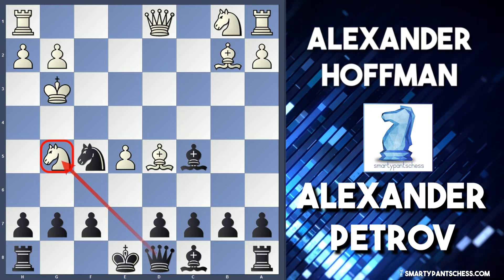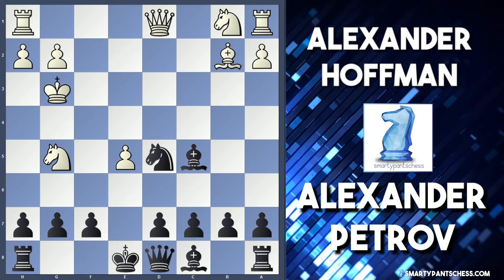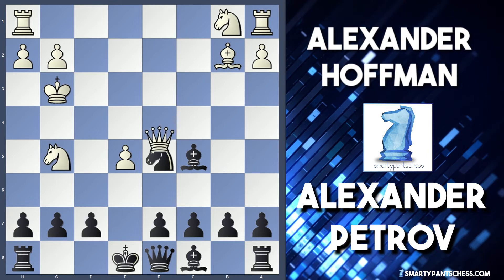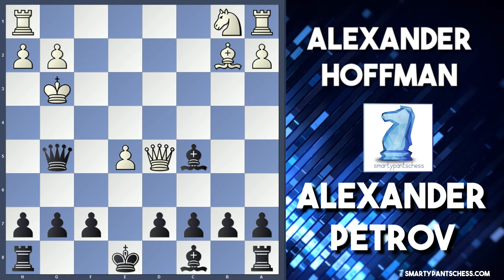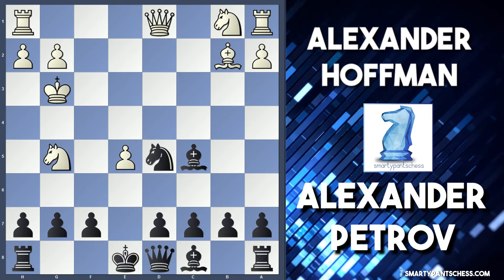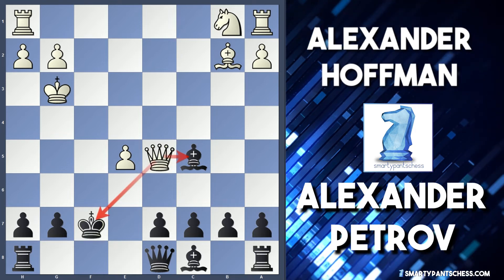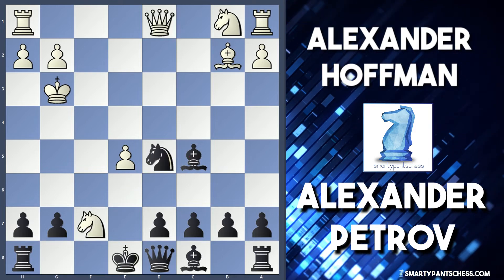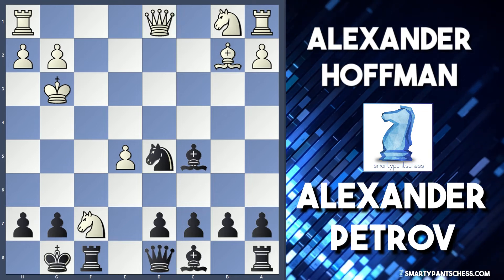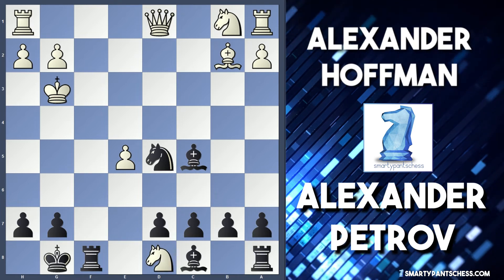It's a very long tactical computer line, so I forgive Petrov for not seeing that. Petrov continued knight takes d5, getting rid of white's most aggressive piece. White now took on f7 with the knight — if queen takes d5, then queen takes g5 and black wins back the piece with extra pawns, so obviously white didn't want that. After knight takes d5 and knight takes f7, we don't want to see king takes because then queen takes d5 and white wins another piece. Instead Petrov castled kingside, attacking the knight again but leaving his queen on d8.